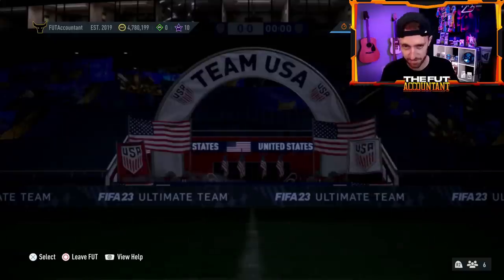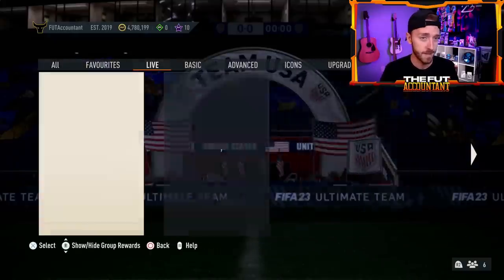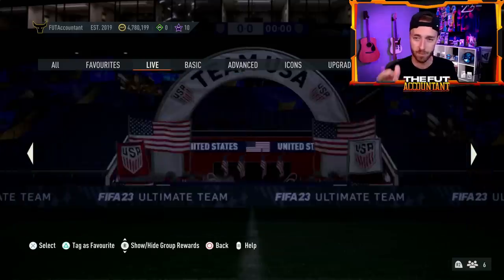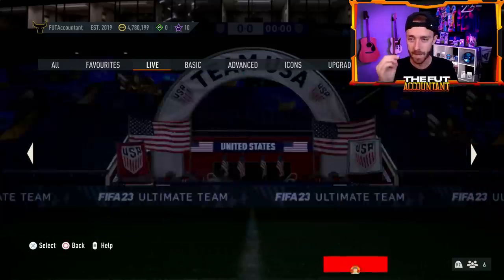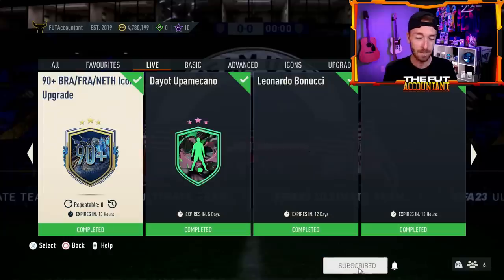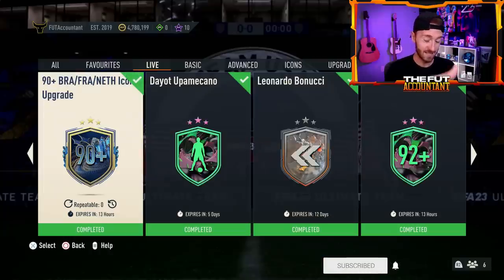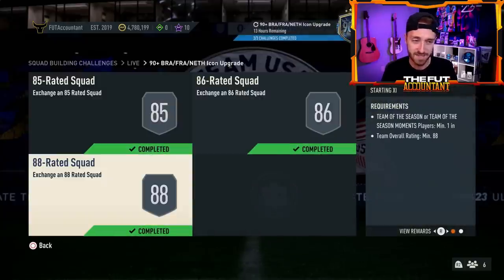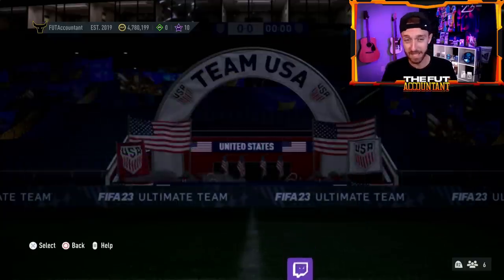Now the big question for today's content is — what icon pack are we going to get? We've got that 90-plus Brazil, French, and Dutch icon pack that was dropped last week. It says it's expiring today. If you look on the web app, I actually think it says it's going to repeat today. The SBC itself is going away, but I think they're going to re-release it. Last week it was 85, 86, and 88 rated squads, and this made prices move a lot — and I think it will again.